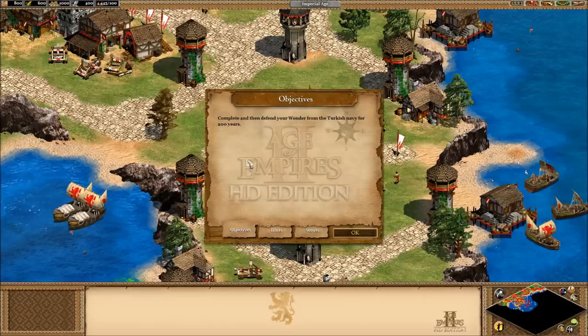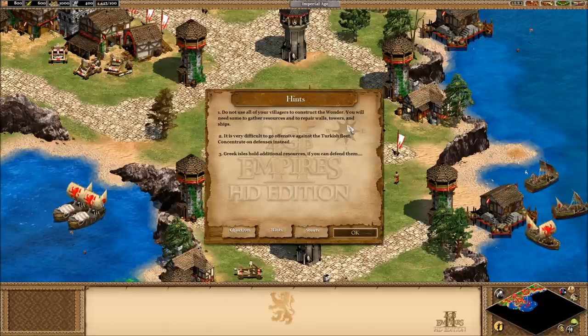Our objective at the battle of Lepanto is to build this wonder and defend it for 200 years. We do not want to use all of our villagers to construct the wonder — we're actually not going to use any at the start. We need to gather lots of resources. We are going to go on the offensive against the Turkish fleet, which may surprise you.